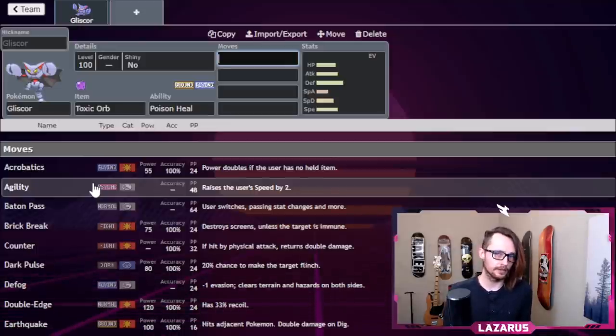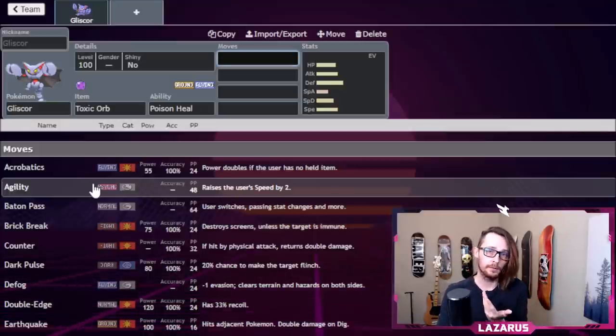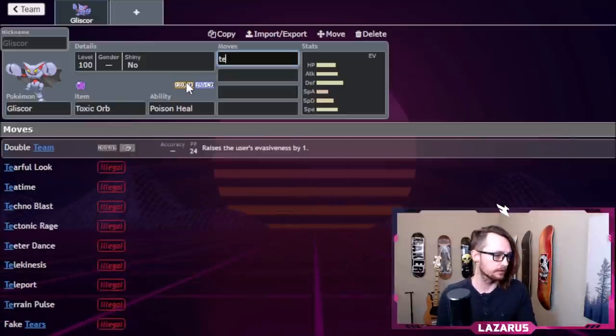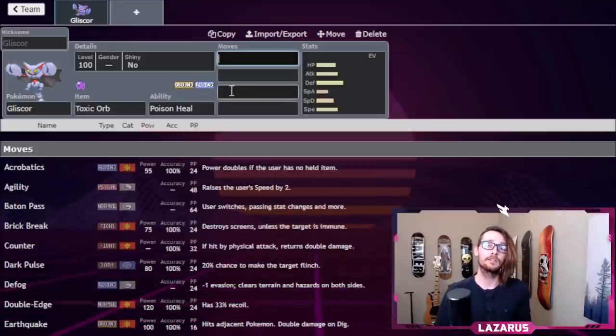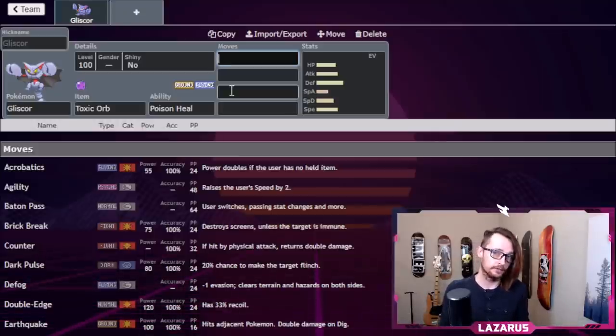Gliscor brings a lot of defensive pivoting to the table. The way I want to play this Gliscor is sort of like a Teleport mon — Teleport is a negative-priority move where you soak damage and free-switch to any Pokemon. We're going to use a slow Gliscor with U-turn: come in, relieve pressure, soak damage, then U-turn out to whatever Pokemon we want. It'll also be used with Defog to get rid of hazards.